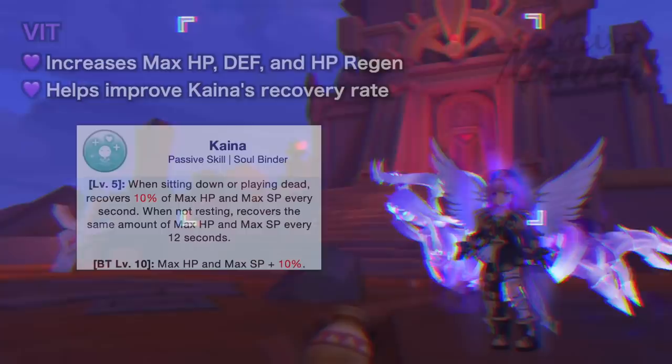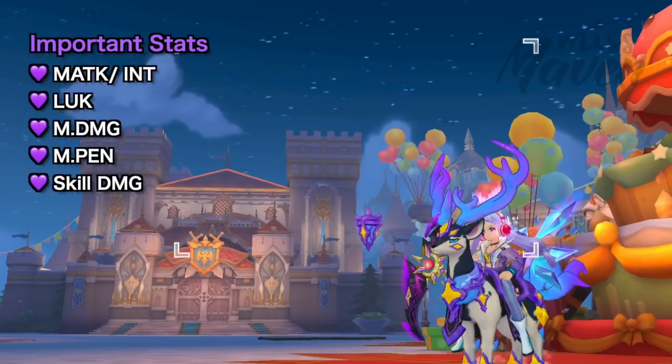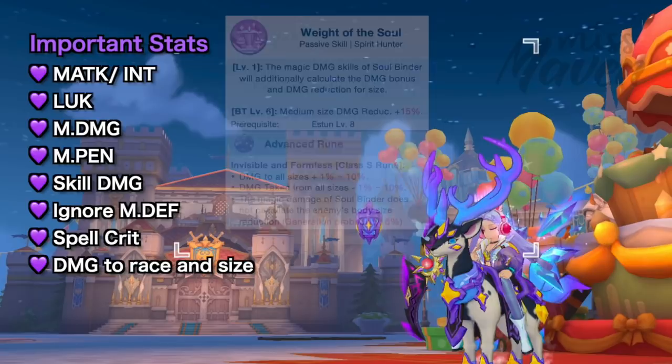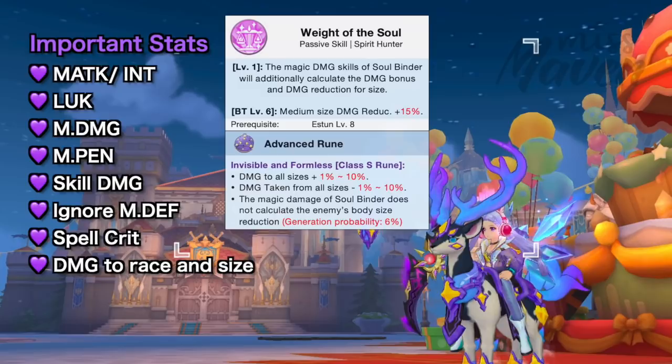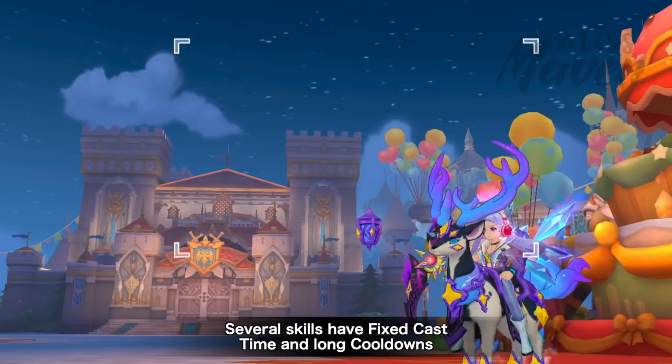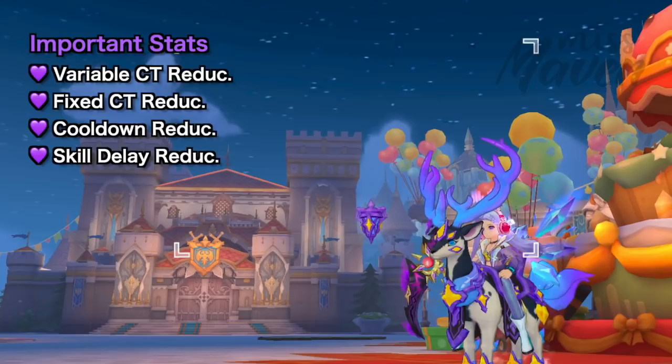The increase in max HP will also boost the recovery rate from the Kaina passive skill. Other stats significant for increasing your DPS are magic damage, magic penetration, skill damage, ignore MDEF, spell crit, as well as damage to race and size modifiers. Normally, damage to small, medium, and large size modifiers do not affect magic damage, but with the Weight of the Soul passive skill, the magic damage skills of Soulbinders will additionally calculate your size damage bonus and the enemy's size damage reduction. Several skills also have fixed cast time and long cooldowns, so using items and buffs that reduce VCT, FCT, cooldown, and skill delay will be beneficial.